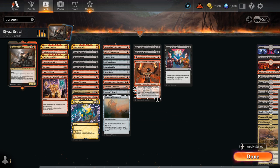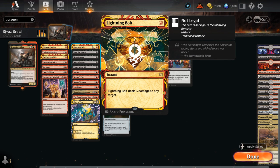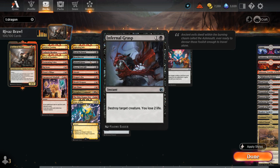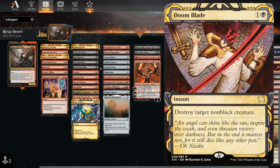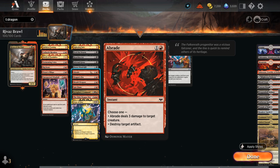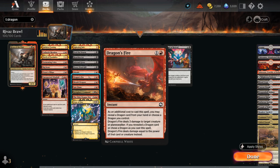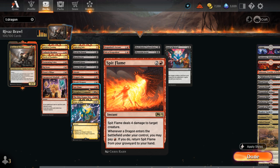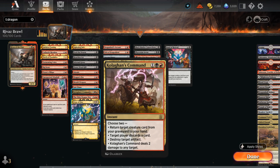For removal we have Lightning Bolt at 1 mana and then a bunch of black removal: Feed the Swarm which can also take out enchantments, Heartless Act, Infernal Grasp, and Power Word Kill. We could also play Doom Blade because if we're up against mono-black we can always discard it with our looting effects so it's not a disaster. Then we've got Abrade which can deal 3 damage or destroy an artifact. Dragon's Fire can potentially deal more damage if we control or reveal a big dragon. Breath Weapon deals 2 to each non-dragon, so it can be a nice sweeper. Spit Flame deals 4 and can be brought back from our graveyard. Kolaghan's Command is another answer to artifacts and can also bring back creatures from the graveyard or make the opponent discard in addition to dealing 2 damage.